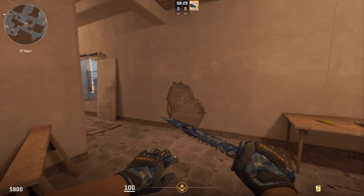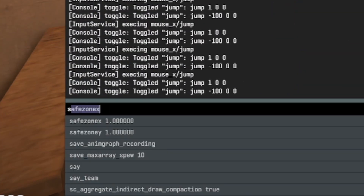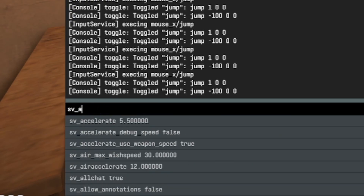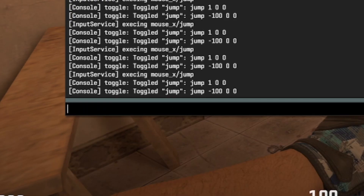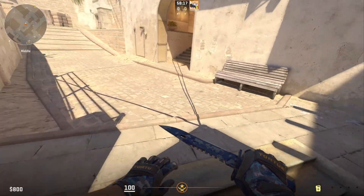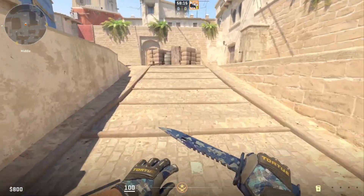Once again, auto bunny hopping is on false, sv_cheats is on false. So this is what it would look like in a matchmaking game — you would just hit every single bhop like this.